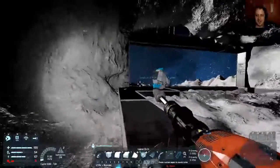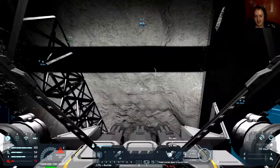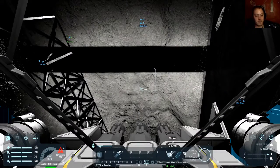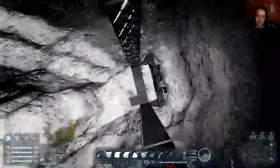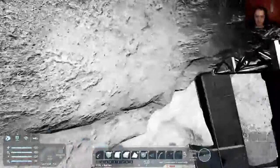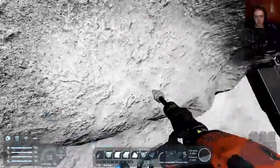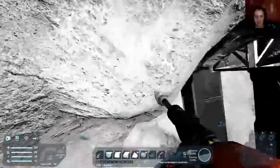Close that off, and then the system pressurizes. You can tell with those dots there on the vent — I can't remember what it's called. But this is an airtight ship, so I can actually take my helmet off and be just fine, assuming I've got the ship pressurized.